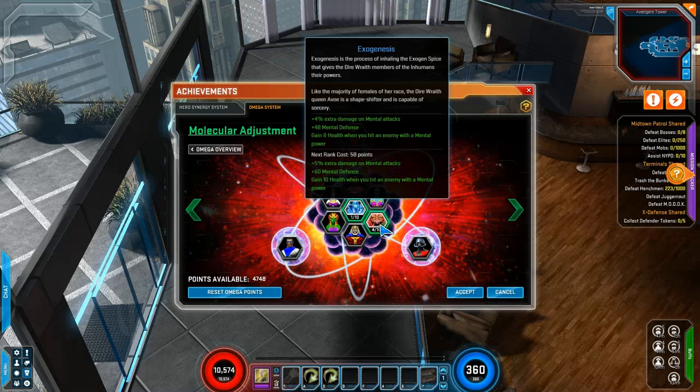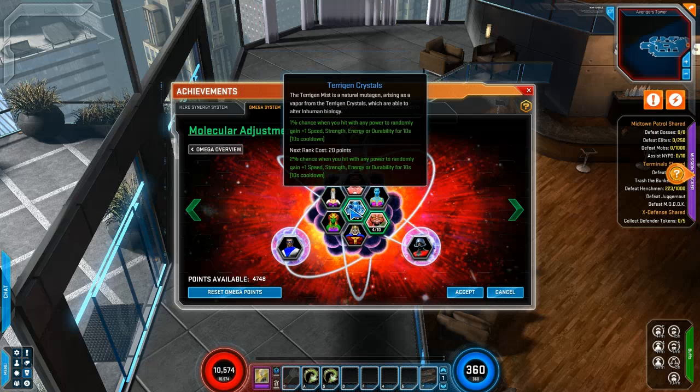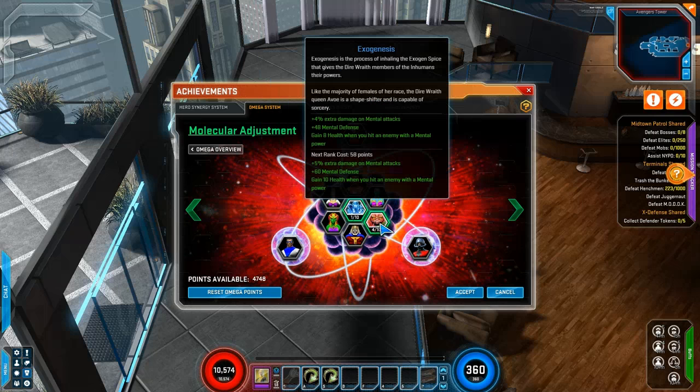10 health when you hit an enemy with mental. I mean, you don't get the 1 energy, but it just turns out to be 4% damage. Unless you're energy - if you're energy, this doesn't do you any good. But if you're mental, go this way. Better.